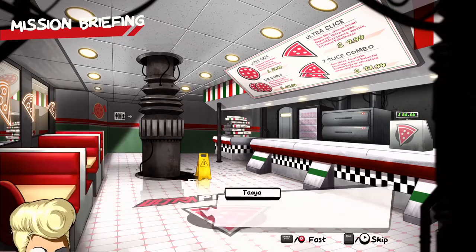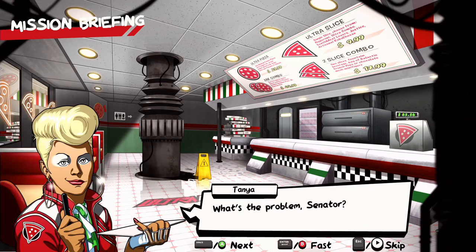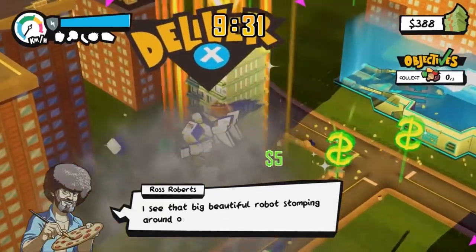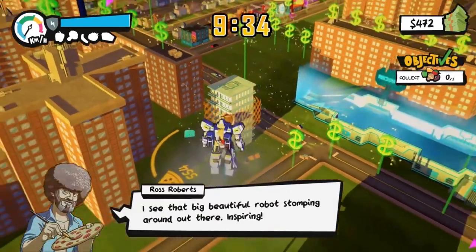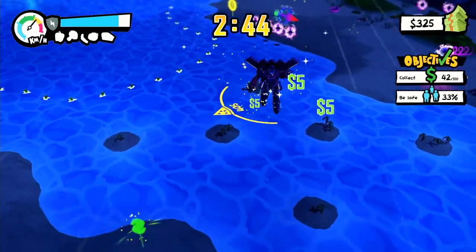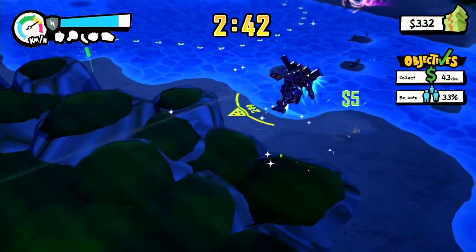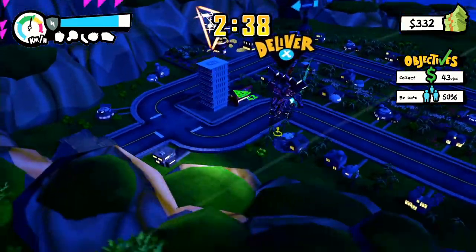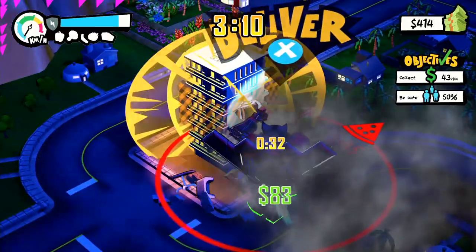Pizza Titan Ultra's gameplay loop is also pretty fun. You crash around a futuristic city completing a set of random objectives for a creative ensemble of casts like Ross Roberts to earn money for upgrades and unlock new areas. There are missions where you have to complete certain objectives like collect a certain amount of cash or destroy enough of the city, but there's also a free delivery mode in each region that lets you collect as much money as you can before your time runs out. There are a few story elements that show up in the gameplay, but they're more of a background that the arcade plays in.